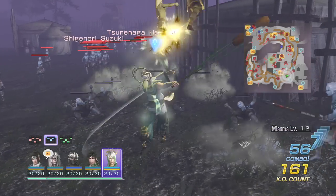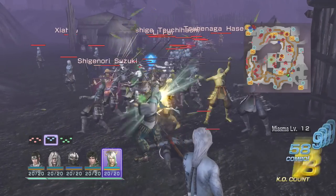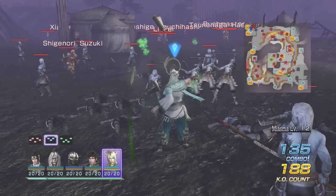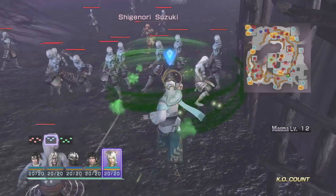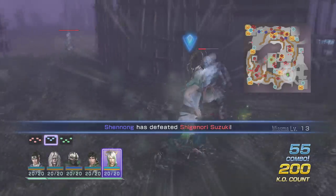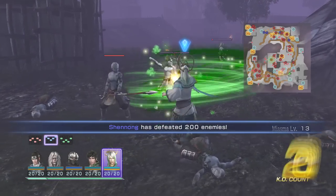Three piece into EX — knocks you in the air and then slams you down. Pretty cool, if you ask me. His four piece, very nice as well. You can grab another patch of enemies out here.